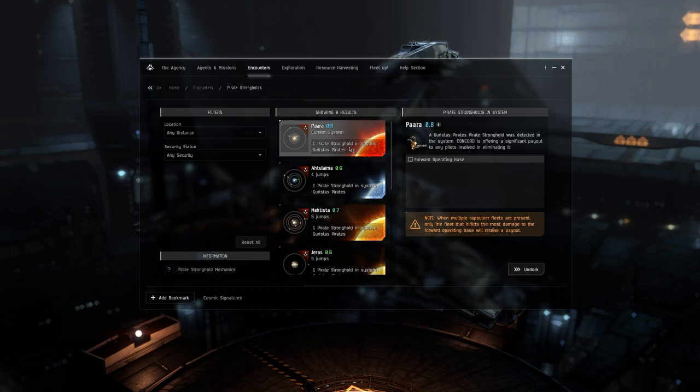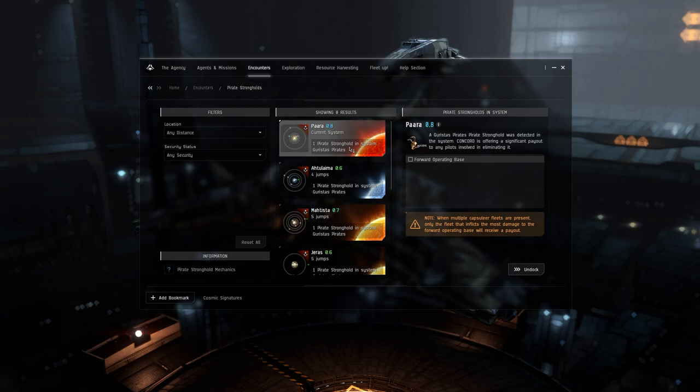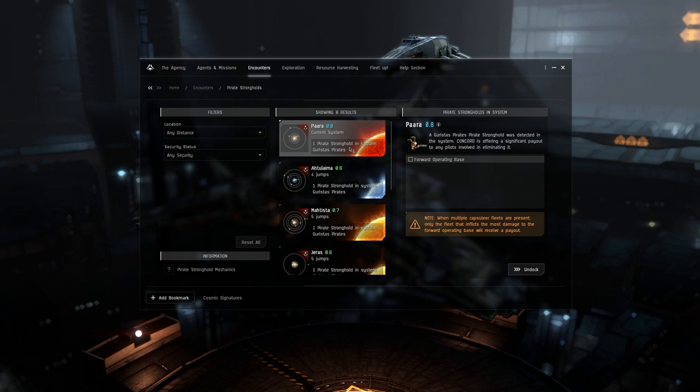These are basically a pirate structure that has no shield, no armor — just structure hit points — and it'll populate in system. As a miner back in high sec, the first thing I would do every single day is check the Agency and see if there's a stronghold in system, because if there is, the rats will send out rat mining fleets to the asteroid belts.